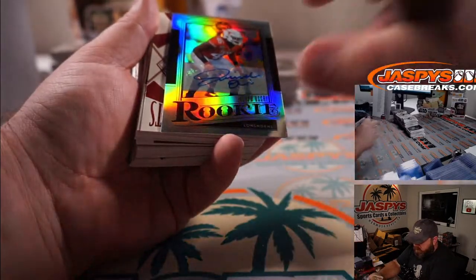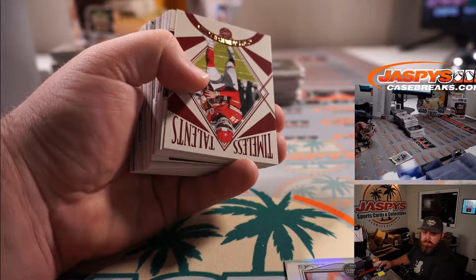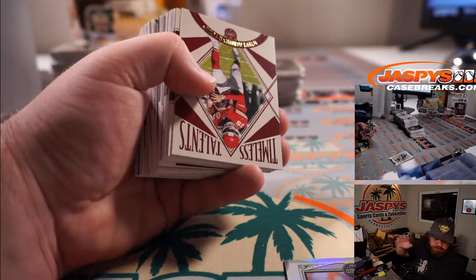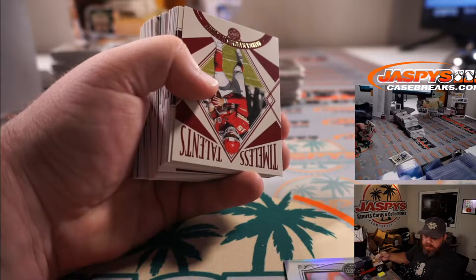Non-numbered rookie auto out of Texas — Joseph Osai is Cincinnati Bengals and Michael Estrella.